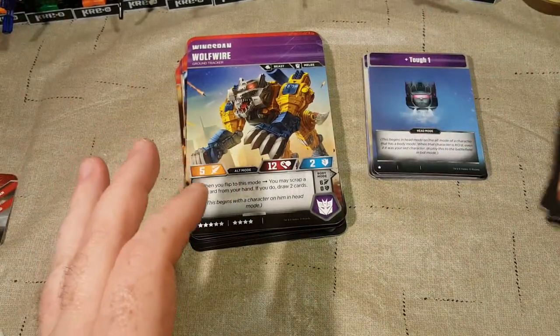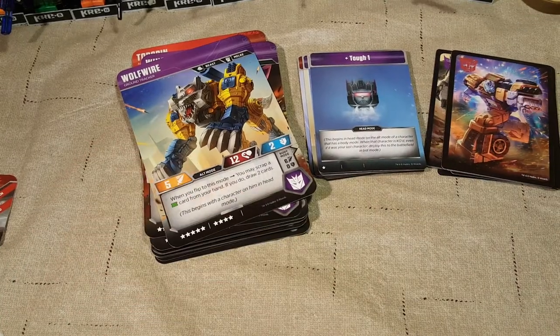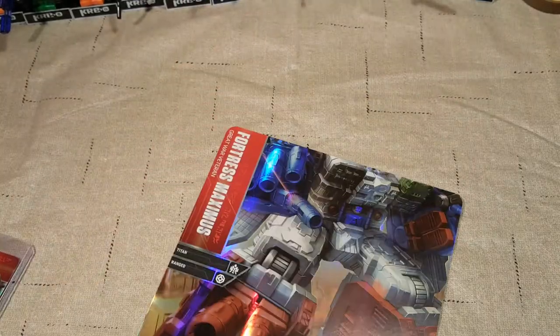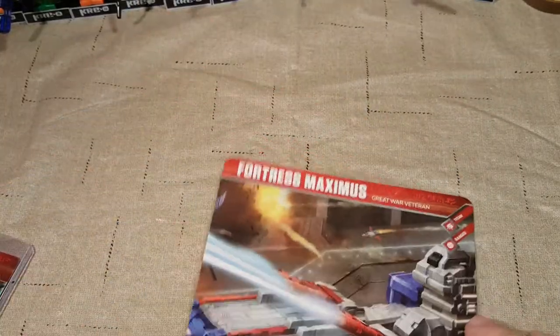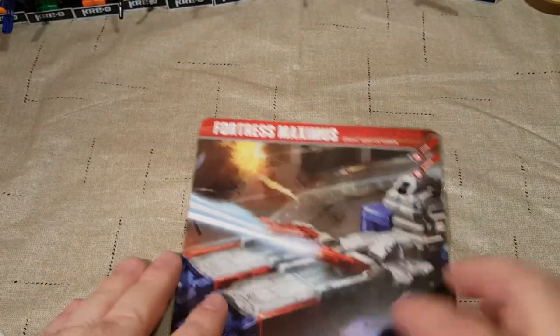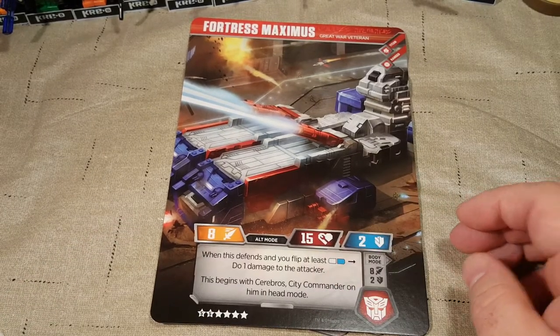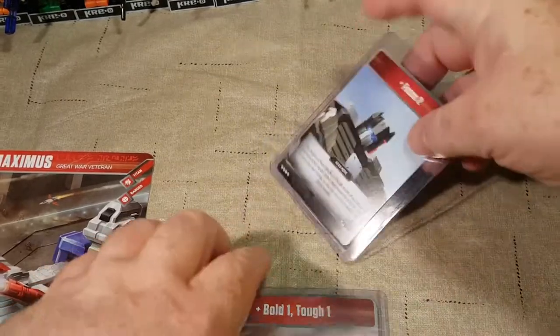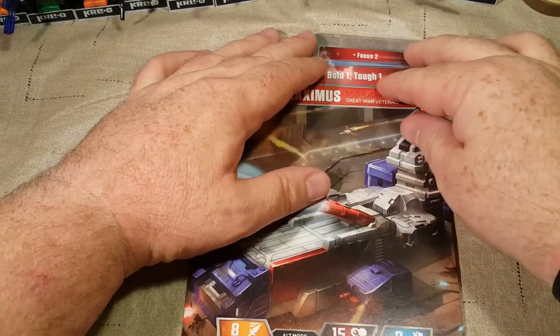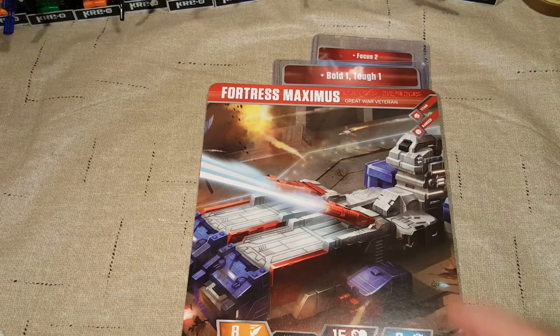And last but not least, we have the Special Promo Pack from this final wave — the Fortress Maximus Promo Pack. Let me set this up correctly — you start it off all stacked up like this. You've got Focus 2, Bold 1, and Tough 1 for Fortress Maximus. You can switch out any Headmaster for it, though Focus 2 is pretty good. When this defends and you flip at least white and blue, do one damage to the attacker. This begins with Cerebro City Commander on him in head mode.